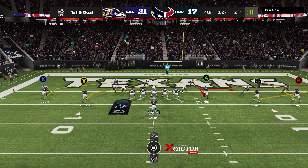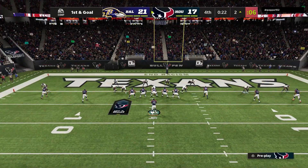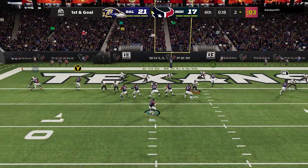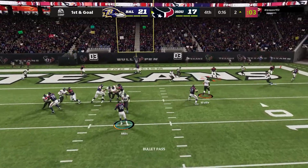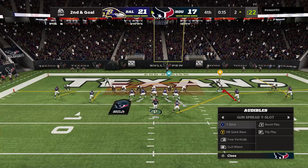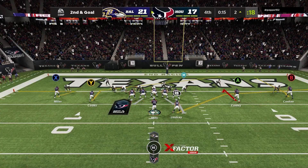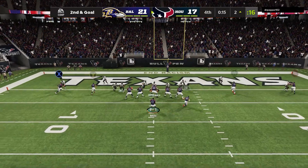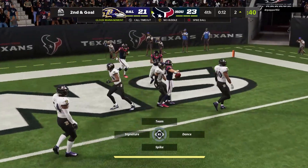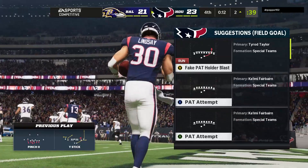First and goal — running a wide stick from empty. I'm anticipating a blitz so I'm thinking I've got to get the ball out pretty fast. I'm letting the clock wind down to make sure he's got no time if I do score. We had the window but just couldn't get the ball there fast enough and it gets broken up. Second and goal — running wide stick again, this time from the other back in the backfield. We're able to hit the back in the flat for a touchdown. We go up 24-21 with 12 seconds left.